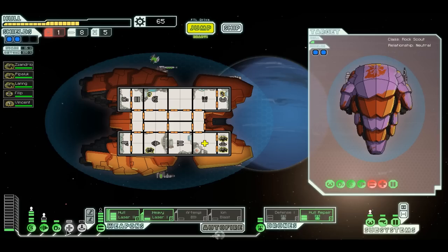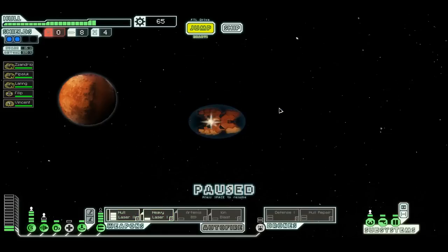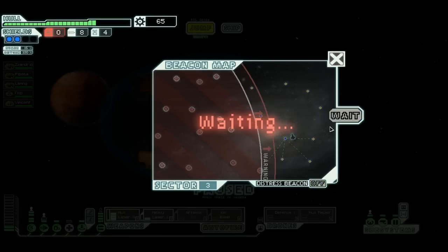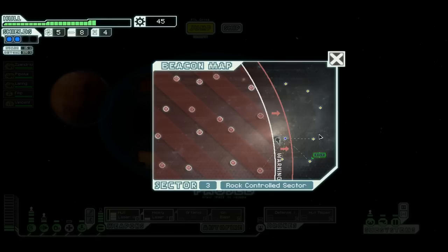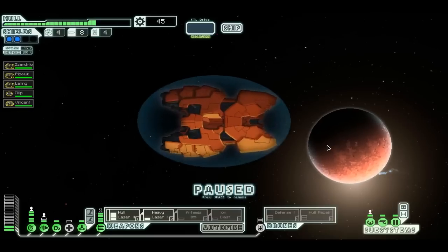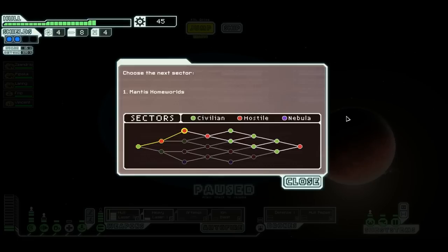I need to upgrade my reactor some more. I think that's got me fixed up enough for a bit now. Let's keep going. I'm out of fuel — hopefully I get some here. Turn the distress beacon on. 20 scrap per 5 fuel — I'll take it. What a waste. I'm going to have to get out of here already. I can't be giving you my fuel, I do not have enough as it is.